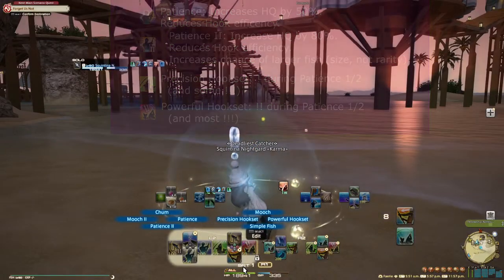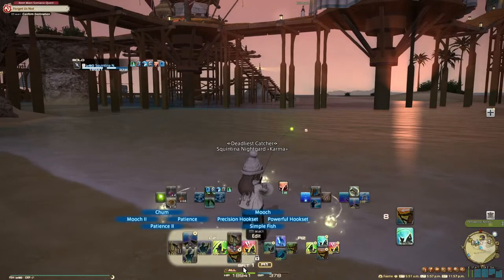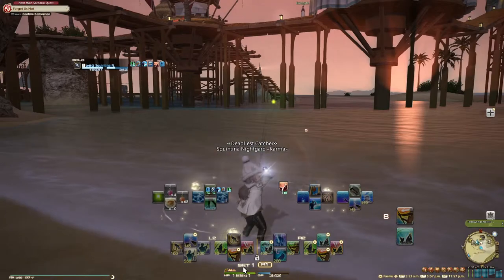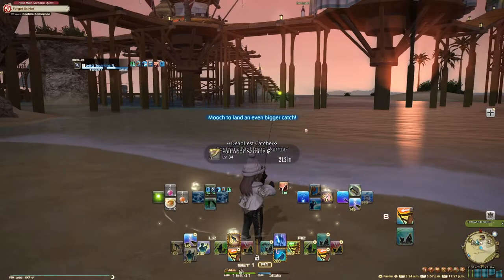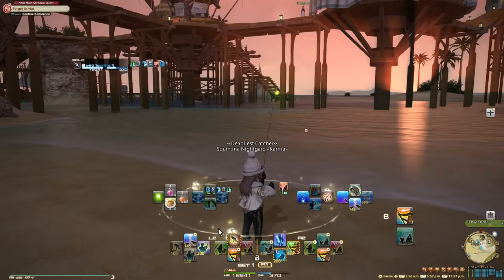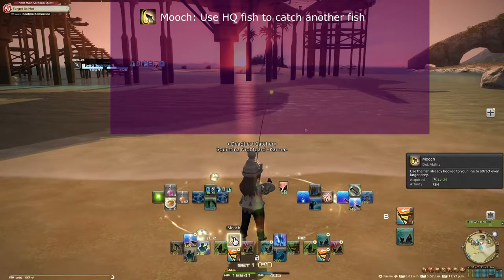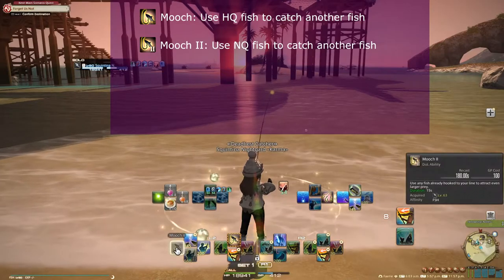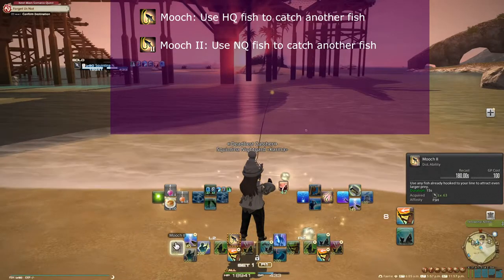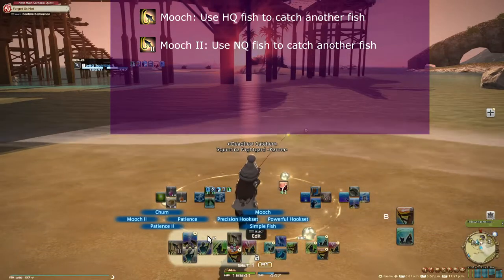So what is high quality used for anyway? For leveling, high quality gives you a lot more experience. For Ocean Fishing, it gives you more points. But mainly it's used for something called Mooching. Mooching is when a fish you caught can be reused to catch another fish — the game will tell you if a fish is Moochable. There are two actions that let you Mooch. The regular Mooch action is only available if a fish is high quality. The other is Mooch 2, which lets you Mooch a fish even if it's normal quality, but it has a GP cost and a cooldown.